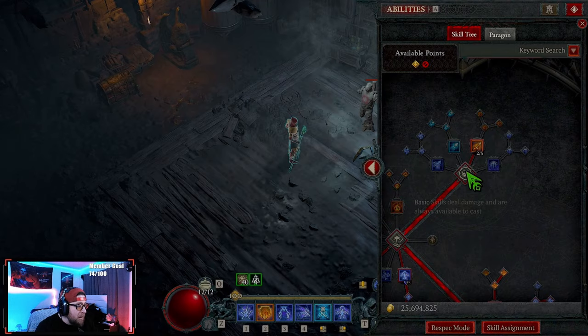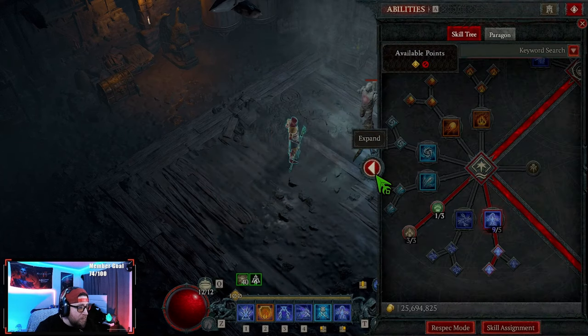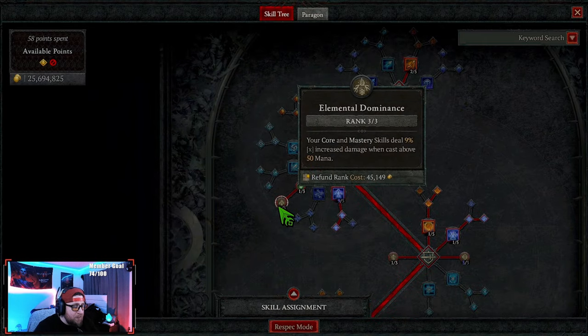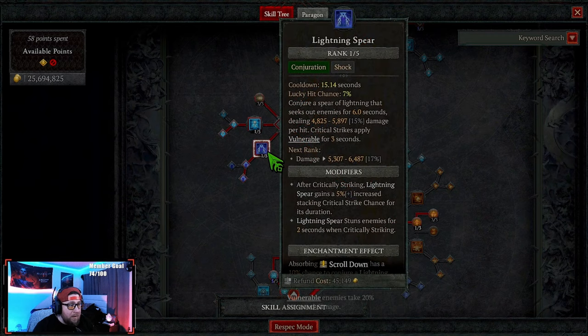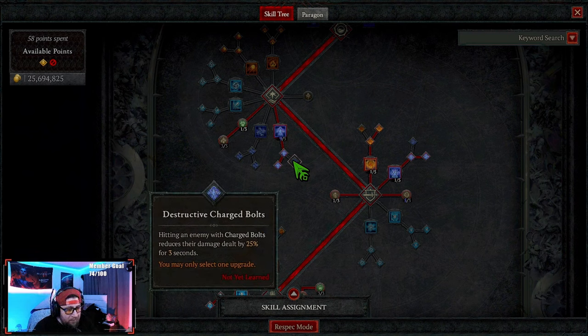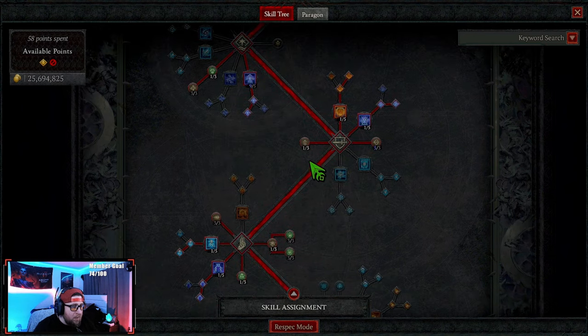We're going with Firebolt — that's also our first enchantment slot to make everything burning. We're only taking two points into that. Then we take one point into Devastation for Elemental Dominance for more damage, then Charge Bolts into Greater Charge Bolts. We deal increased damage to stunned enemies, and getting stun is very easy in this build — we do it when we teleport with Raiment and with Lightning Spear. If you feel too squishy, take Destructive — hitting enemies with Charge Bolts reduces their damage.